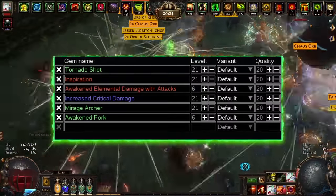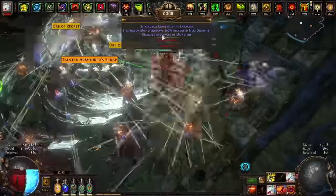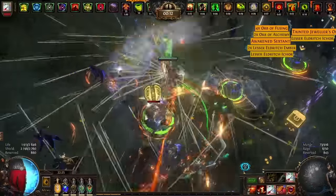The main link is Tornado Shot. We have 90% item quantity and almost 500% item rarity — good damage that allows you to comfortably pass eight-mod maps with league mechanics and normal survivability for an MF build. I managed to reach level 98 just by farming.